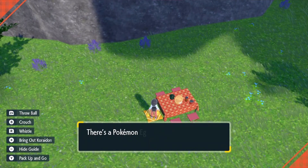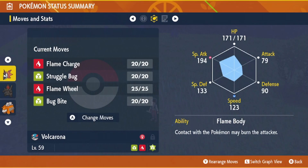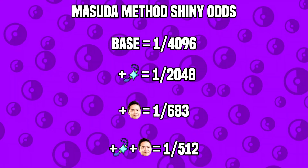The fastest way to get eggs is to use a sandwich with egg power. All meal powers last 30 minutes, so with egg power you'll rack them up pretty quick. The basket can only hold 10 eggs at a time, so make sure you're checking it periodically. I used the Ultra Peanut Butter Sandwich, which grants egg power level 2, giving me 10 eggs every 5 minutes — so 60 eggs every 30 minutes. To speed up hatching, put a Pokemon with the ability Flame Body, Steam Engine, or Magma Armor in your party. These abilities don't stack, so just one will do. Odds are 1 in 4096 base, 1 in 2048 with shiny charm, 1 in 683 with Masuda method, and 1 in 512 with shiny charm and Masuda method.